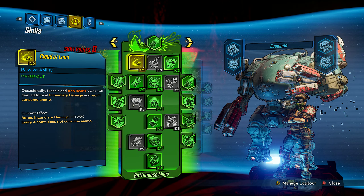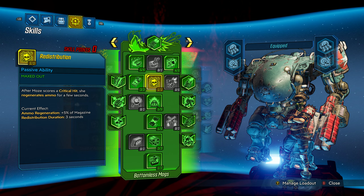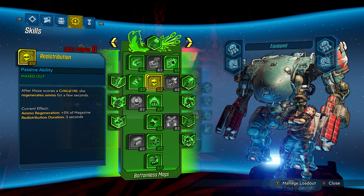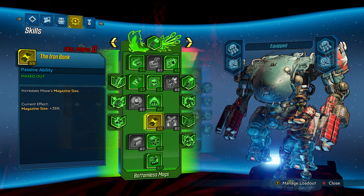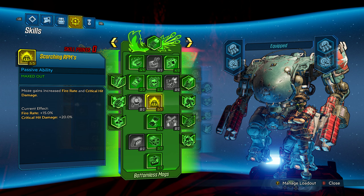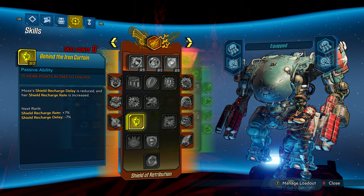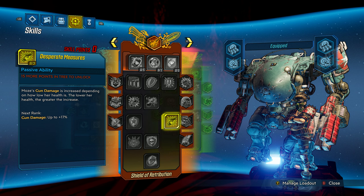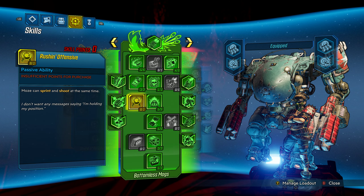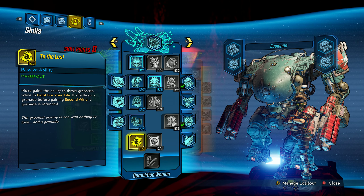Over in Bottomless Mags, what we're trying to do is combine this tree with gear synergies to leverage the magazine size and ammo efficiency it offers to create a powerful engine of deploying damage. We're not going to get as much flat damage as we would from Shield of Retribution — against bosses you're only going to leverage Desperate Measures most of the time — but mobbing is almost entirely handled by the Demolition Woman investment anyway. So we're looking for something that offers a better opportunity cost to improve our boss killing.